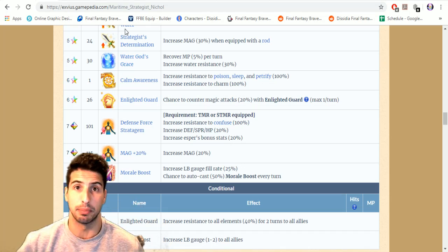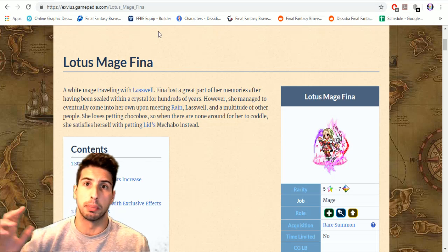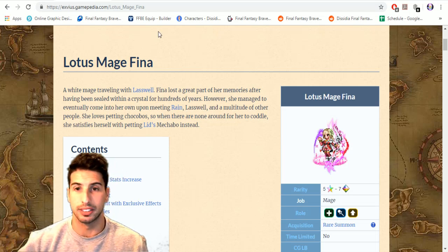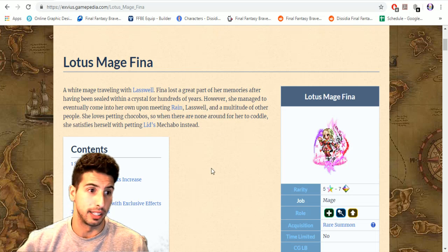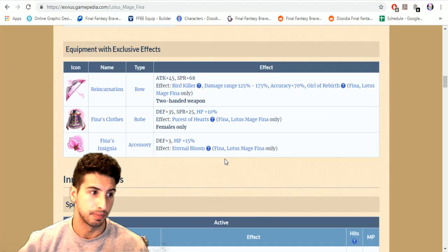We also got the new enlightenment points where you can boost your characters, and I'm going to show you what that looks like a little later — so this is going to be a slightly longer video. Bear with me, there's a lot to discuss. They did a good job with the ability awakening. My second unit is Lotus Mage Fina.